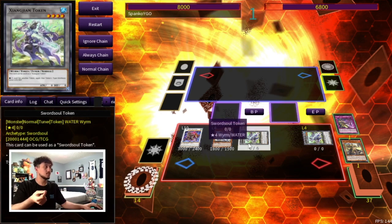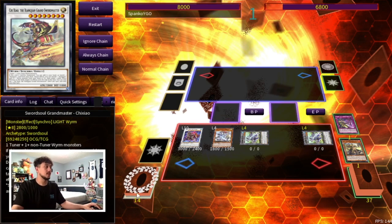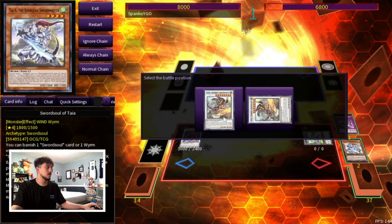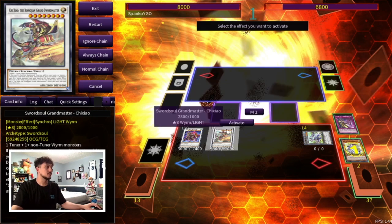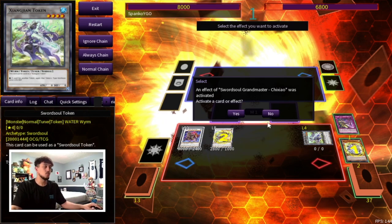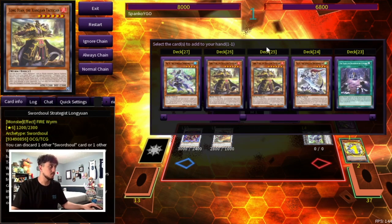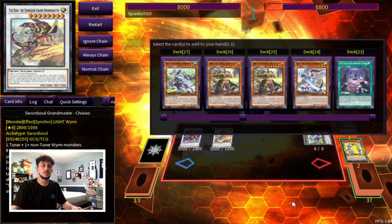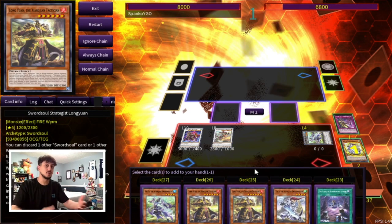If you just let your opponent push and push until the very most crucial step of their combo and then you negate that, they're in a very bad position. So you don't want to just shotgun it. This is essentially a way to play around those kind of negates — you don't have to use the Baron, you play around it, and you get an extra token. Then you can go into something like Chi-Chao, continue playing from here, go into Boxia, and there's just so many different things depending on what your opponent has on their board and what else you have in your hand.